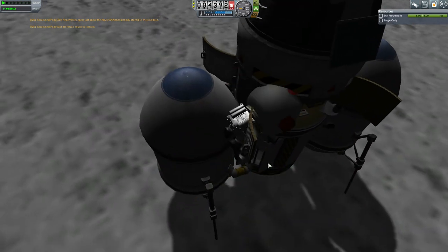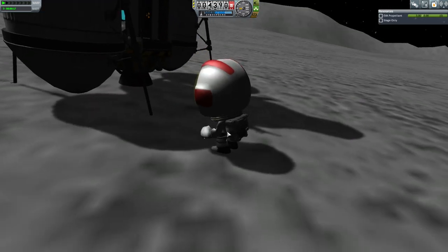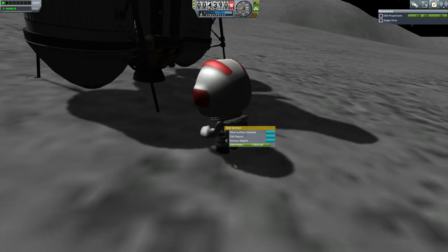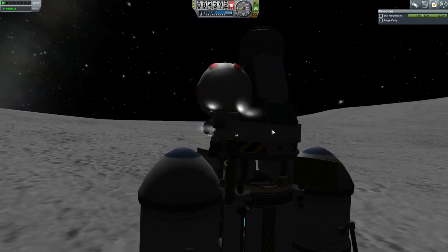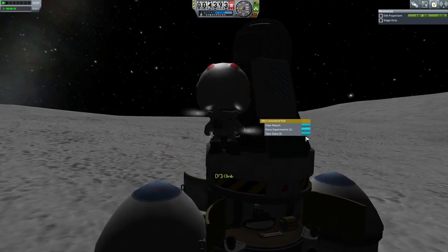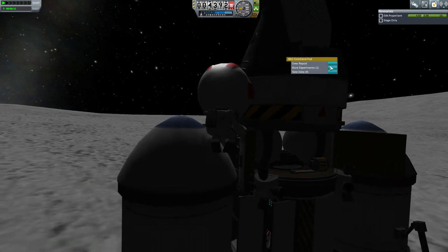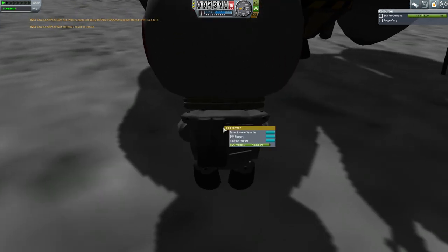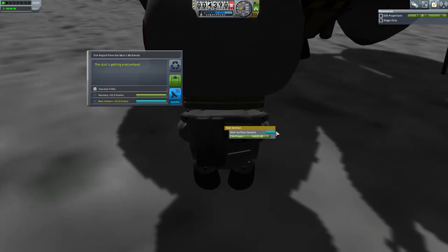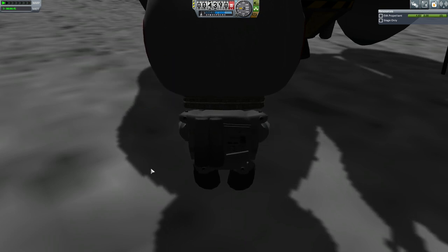Now we can actually try to stand — notice how the rocket jumped as the physics kicked in. You can do an EVA report. Let's store that once more just to be sure. We already have it in there, so we should just overwrite it. Get the EVA report, get the surface sample — we have our surface sample and our EVA report from the surface.